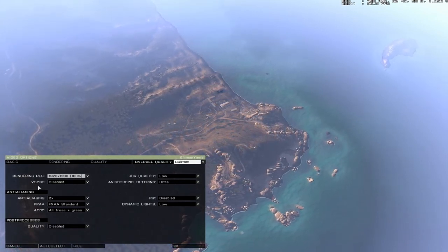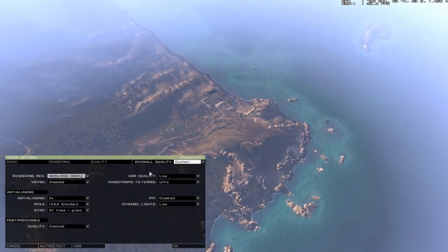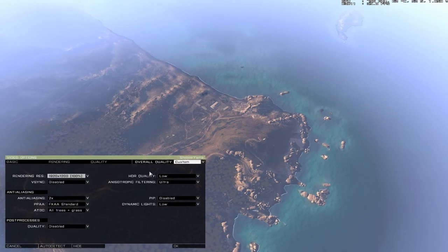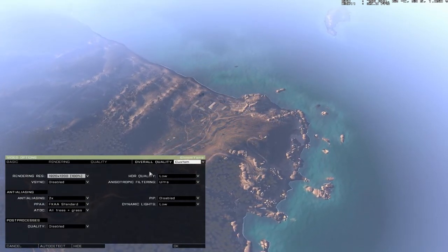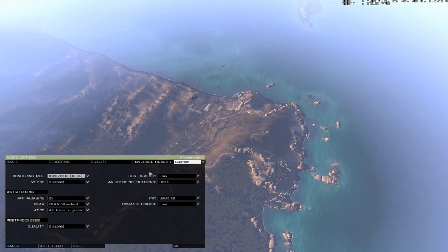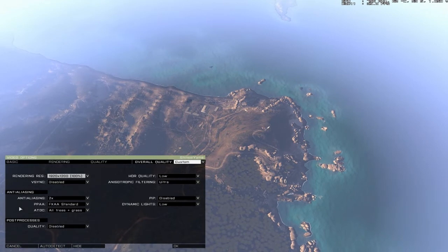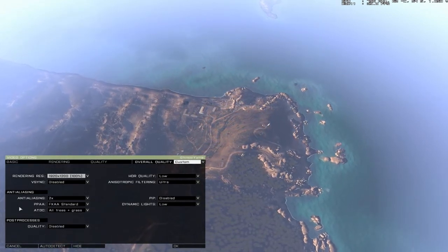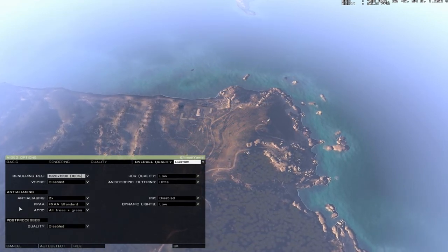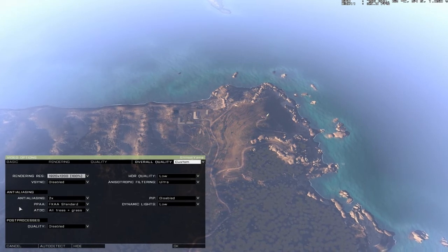HDR quality: I have it at low. Anisotropic filtering: this is set to ultra — always max in every game for me. It doesn't eat a lot of GPU, but objects far away will look a lot smoother with better corners. Anti-aliasing: I have it at 2x. That just gives better shape to items and objects, a little more rounded. For multiplayer, that's all you need — 2x is fine.